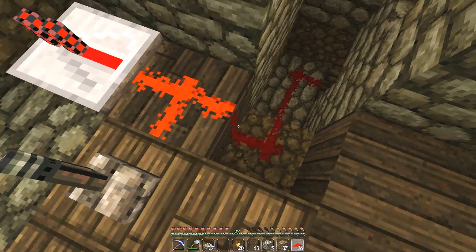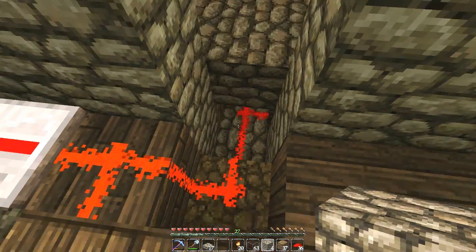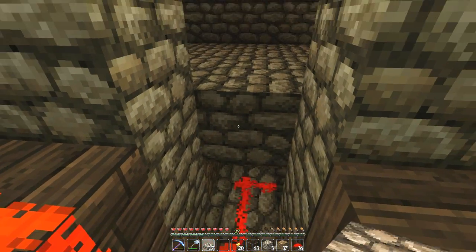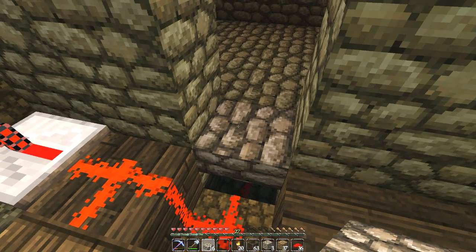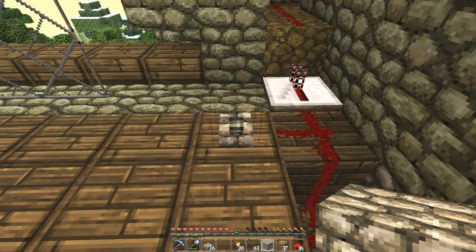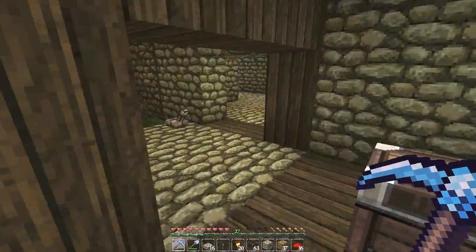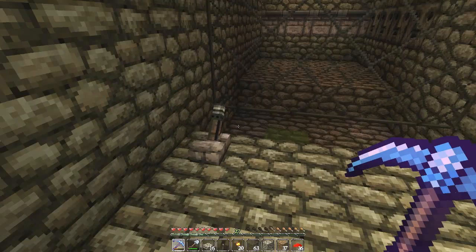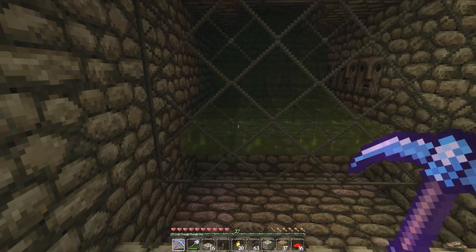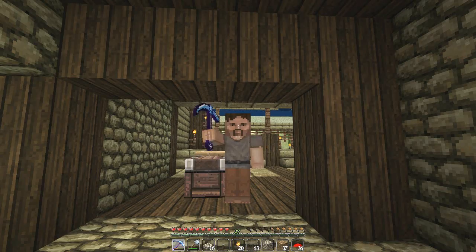We've got to drain the water as you can see, and then we can just easily repair the redstone. There we go — we just add back the blocks and fill it up again just like that. Take away the lever and this level will work. There we go — the flusher is working perfectly.